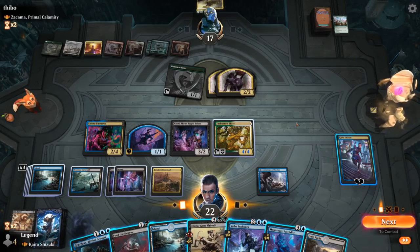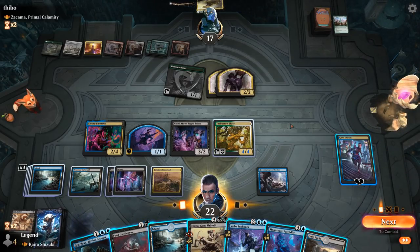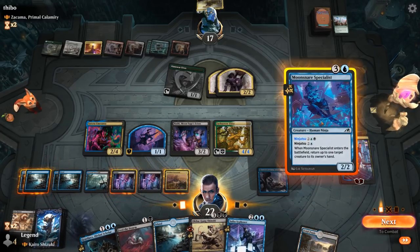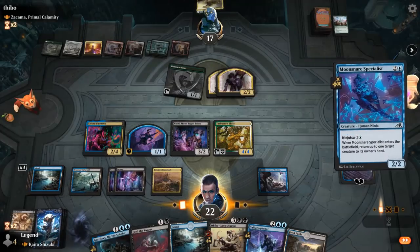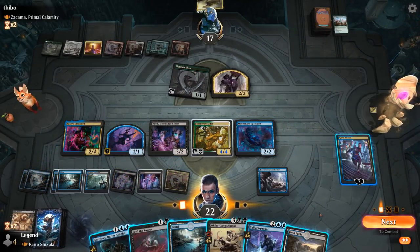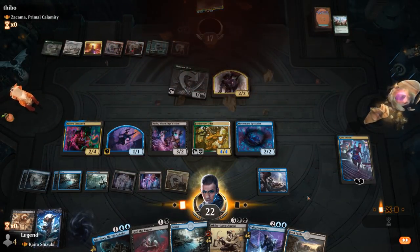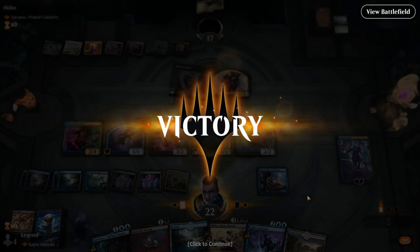What's next for us? We could kill one of the Citizens — still into killing the Elf as well. Specialist can bounce one of the tokens before we attack. And the opponent has seen enough here — very far behind on board. We're drawing about five cards per turn. On to the next one.